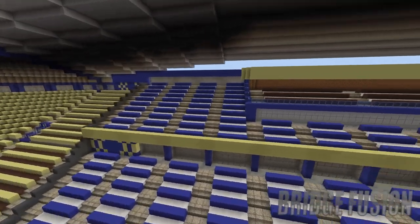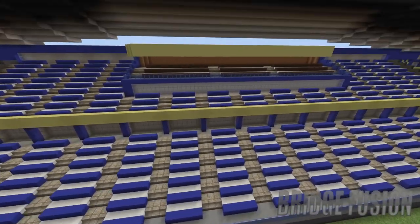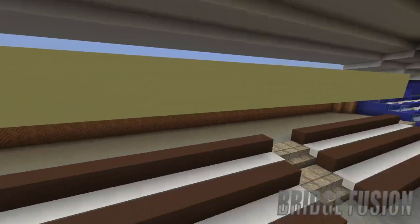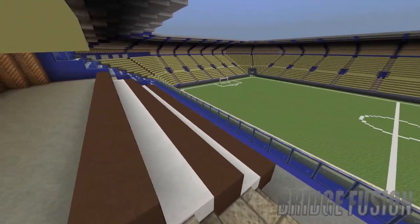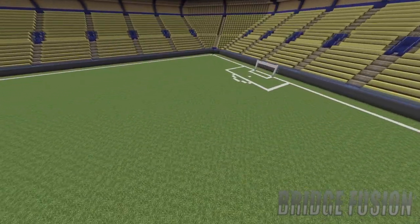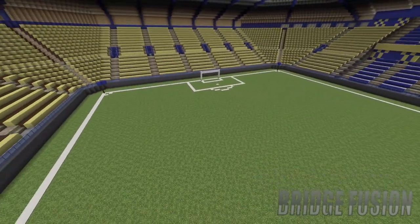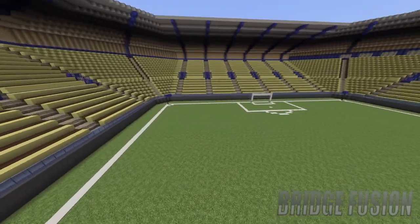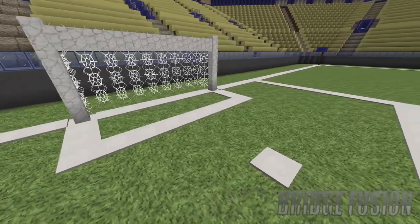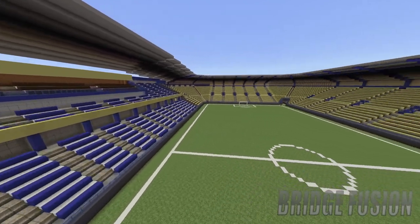Over here we do have the other part coming out with some VIP boxes and other stands — it's all blue over here. I did once try to write 'Marsoul Park' up here but didn't really have the room. We also have the football pitch in the main stadium — when they're not hosting anything else it is a football stadium. I don't know what the football team is called, but let me know down in the comments below.